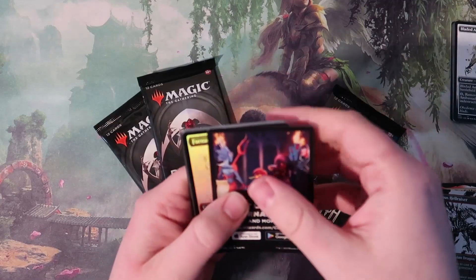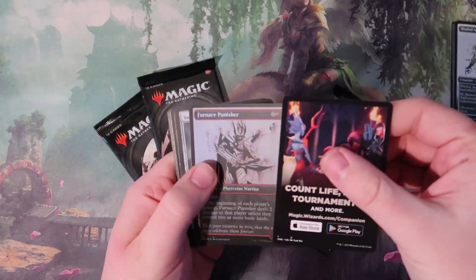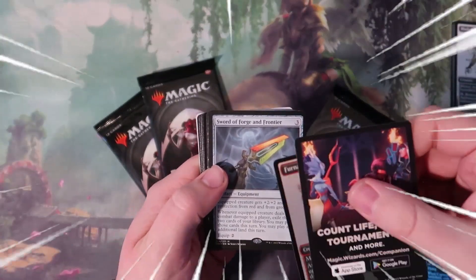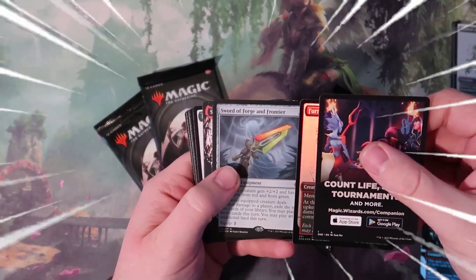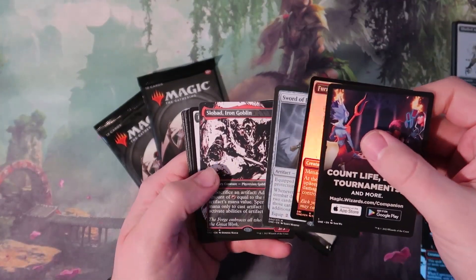All right, let's see what the next pack has. We got a Furnace Punisher foil — oh, I love to see that, that is a good one right there. Sword of Forge and Frontier. I like the swords; the swords are always something fun to get.